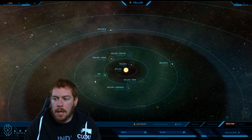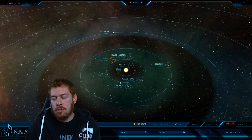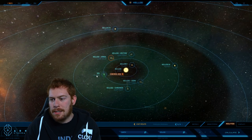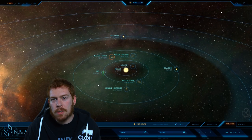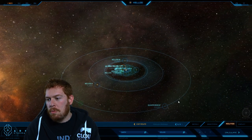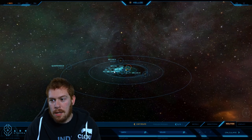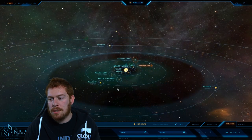The main focus of the system — what really gets people excited about Kellogg — are probably its two inhabited worlds: Zeiss, over here, which is the main focus of the Fair Chance Act where a developing species lives, and then all the way out here we have Quarterdeck, the infamous prison planet. Between those two, that's the main heart of the system.